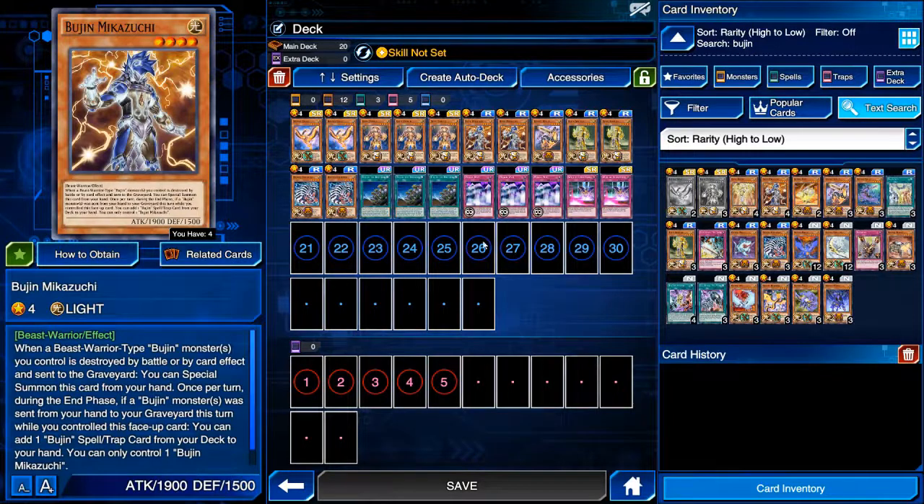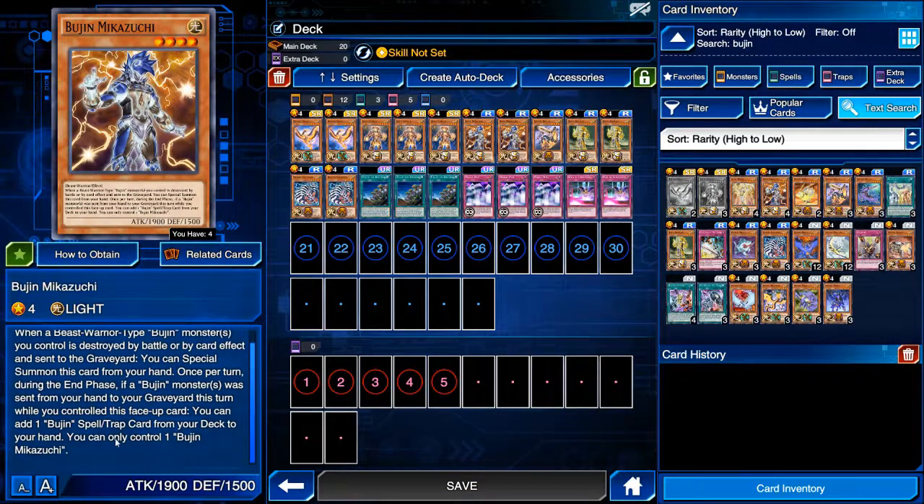Yamato is the key card. Mikasuchi — it helps somewhat, it's 1900 attack. When a Beast-Warrior type Bujin monster you control is destroyed by battle or card effect, you can Special Summon this card from your hand once per turn. During the End Phase, if a Bujin monster was sent from your hand to your graveyard this turn while you control this face-up card, you can add one Bujin spell or trap card from your deck to your hand. You can only control one Bujin Mikasuchi.